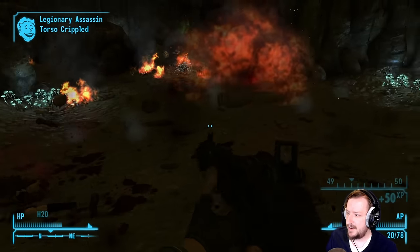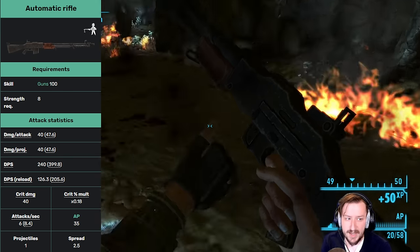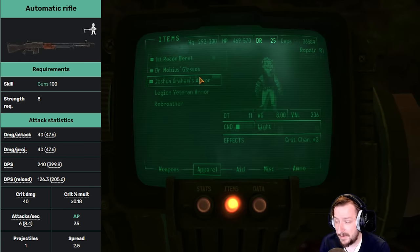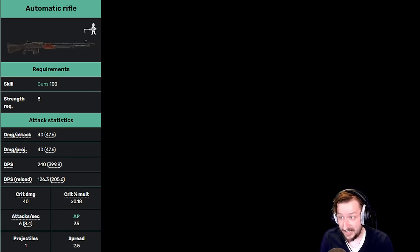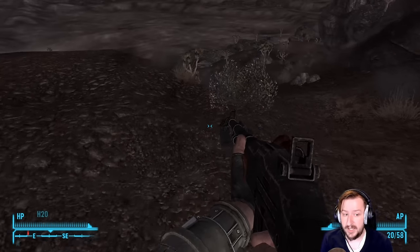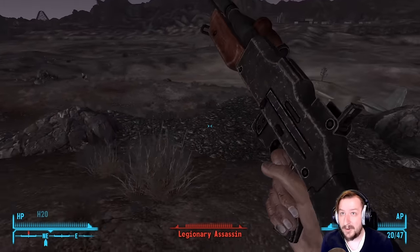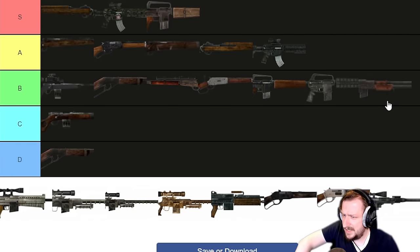Up next we have the Automatic Rifle — the BAR — which can be found in Dead Money. It's a .308 weapon, so it does have some advantages there. It has okay damage per shot — one of the lowest of the .308 guns — but really high DPS because it is full auto. Its crit modifier is pretty bad and action points are not great. It has a lot of spread, so it's not super accurate, and the sights are a little weird. It requires 100 guns and 8 strength and weighs 16, making it one of the heftier weapons to wield. It has one modification: upgraded internal parts, giving it 10% more rate of fire. Usually I find myself just hip-firing it, and I don't use it that much in the Sierra Madre since .308 rounds aren't super plentiful there. It's probably the weakest .308, but it is still a .308 gun, so I'm going to put it in B tier.